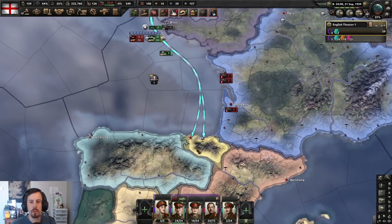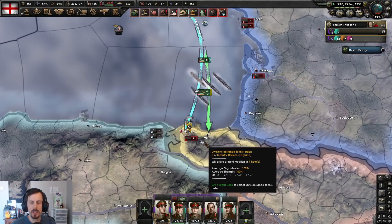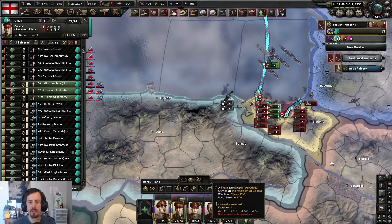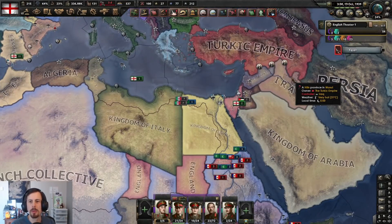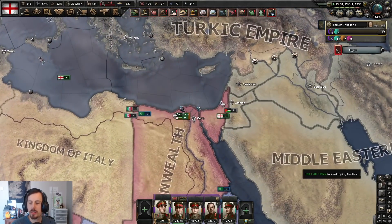Off we go on a little jolly down to Bilbao — can we take it? No, we can't. Their navy has taken a hammering, though. Unfortunately I've just sent three British divisions to their death. I'm going to side with the Turkic Empire — boom. Help me. Oh, maybe I shouldn't have. Oh dear — that's that. Well, I've made my bed.